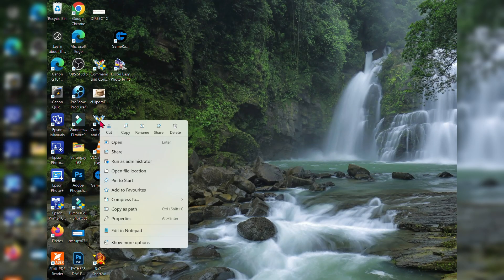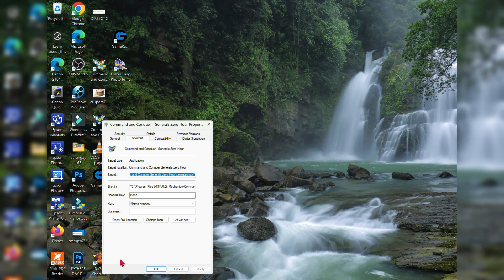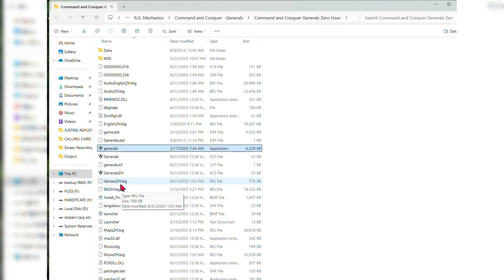Right-click the Command and Conquer Generals or Generals Zero Hour icon, click 'Show more options,' then click 'Open file location.' You are now in the directory where the games are installed.